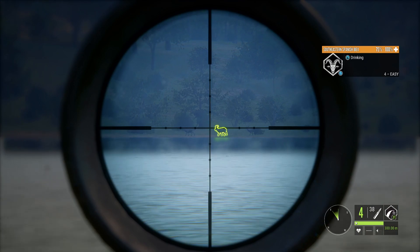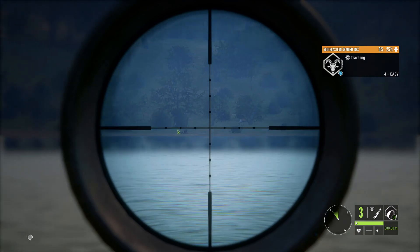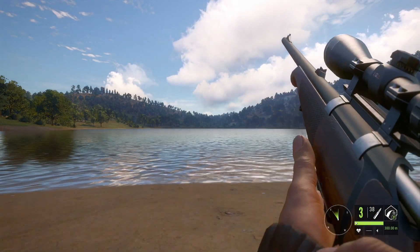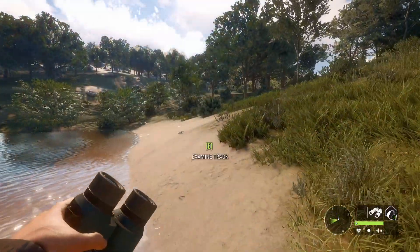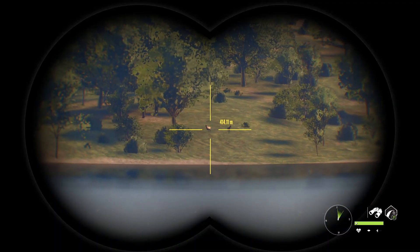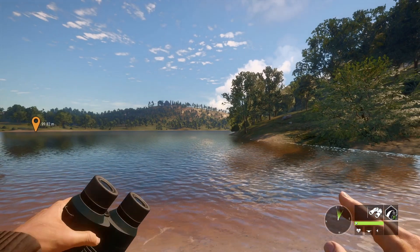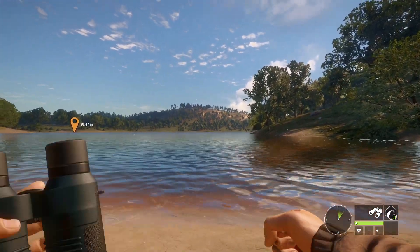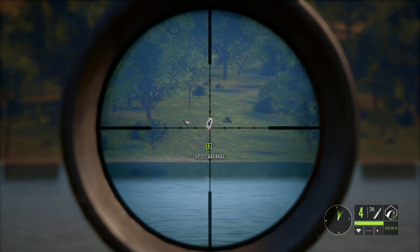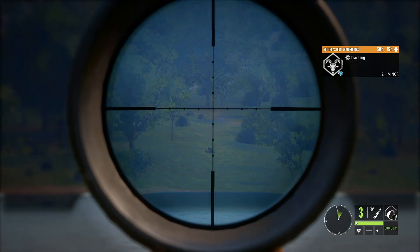And look at that — basically an instant drop, perfect. Let's move down a little further and see if we can get another long-range shot. We've got another southeastern ibex down here at about 413 meters, almost at render distance. Let's see if we can hit him — there he is — and got him! He's definitely going down, so far out he went at render distance.